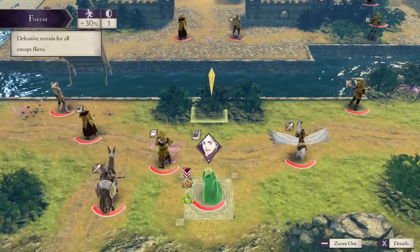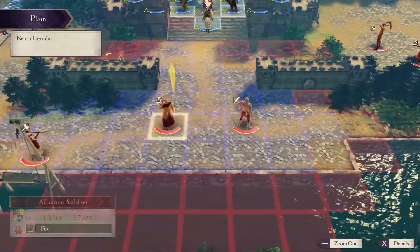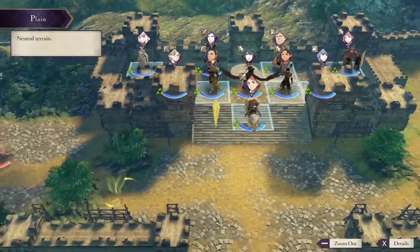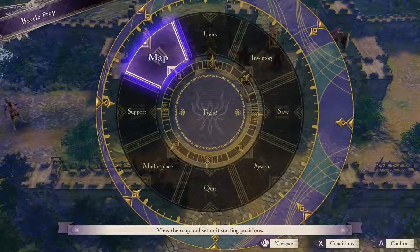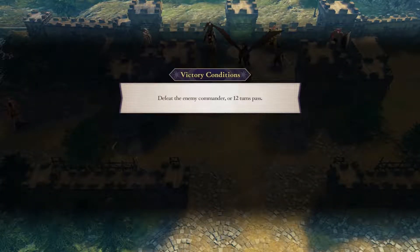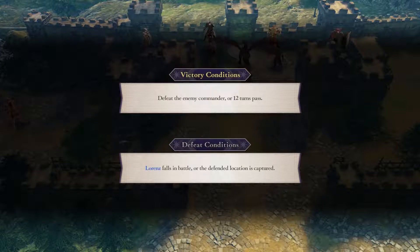He's not too powerful — only level 15, and the units here are about level 13 or so. My team is rather overpowered, but don't let that stop you. The victory conditions are actually pretty harsh: defeat the enemy commander or 12 turns pass. Your defeat conditions are Lorenz falls in battle or the defendant location is captured.